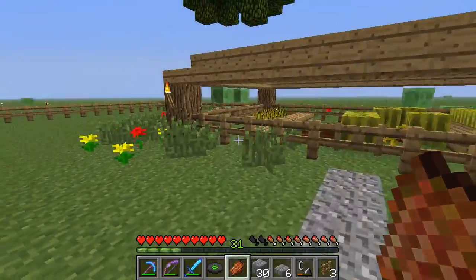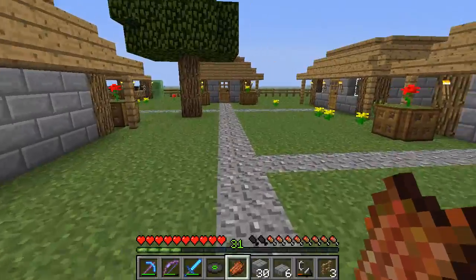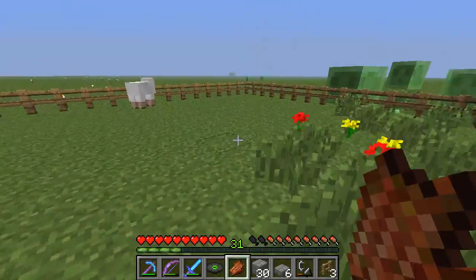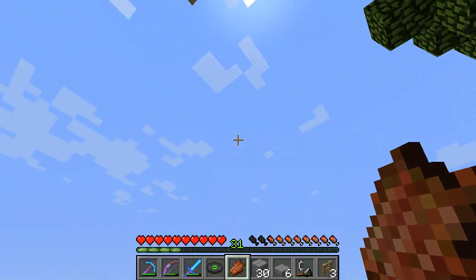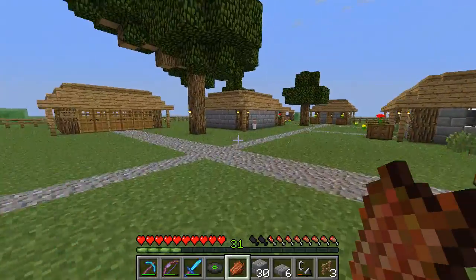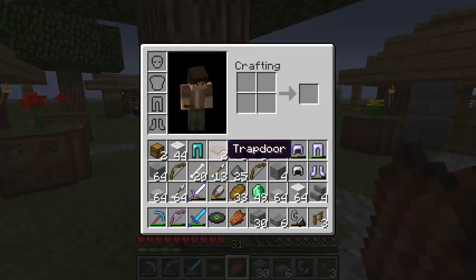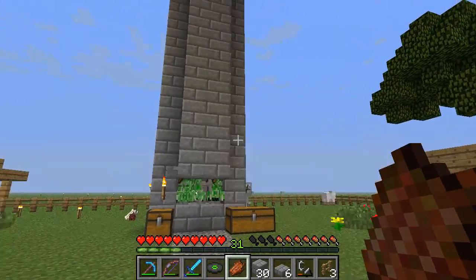Hey guys, Nylon here and welcome to episode 11 of Minecraft Superflat Survival. Today I got a lot of suggestions on what to build and most of you wanted to see a tower. I'm going to build an archery tower so we can shoot at the slimes from the top, accessible by ladder. I'm going to make it out of stone bricks and wood, then maybe put some nether brick on top and light it on fire so it's like a beacon to find our base.